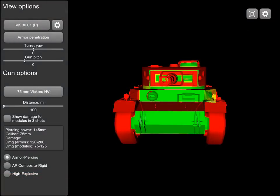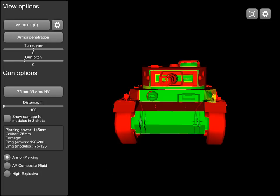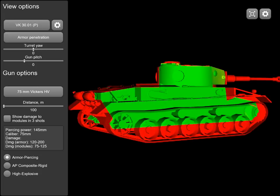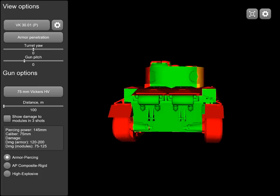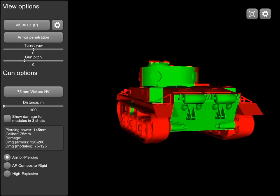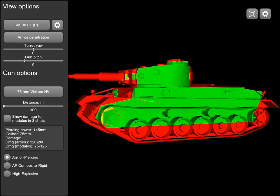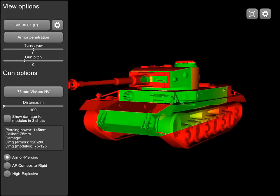Now we start the Armor Inspector sequence, looking at the VK30.01P from the perspective of all other tier 6 mediums with their top guns. Starting with the Cromwell: its 75mm high-velocity gun has 145mm of piercing power. The front of the 3001P is no match for it, neither are the sides. Hitting at the angled track area shows the side-scraping angle in red. The rear offers no resistance either. Even at sharp front plate angles, the shell goes right through — this gun has no real issues penetrating the 3001P at all.